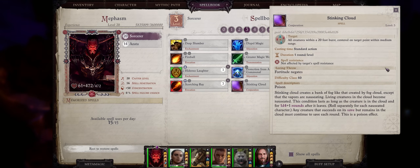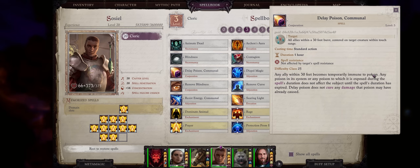Stinking Cloud is sadly nowhere near as good as it was in Kingmaker, because the main enemy type in Wrath — Demons — are all immune to poison by default, and this is classified as a poison spell. However, early game until around chapter 3 you also fight a lot of humanoid enemies, which will fall to this spell just fine. If the enemy fails a fortitude saving throw, they'll become nauseated, meaning they can't take any action but move. Even if they leave the cloud, they'll still remain nauseated for a while. As a poison effect, you can make your whole party immune to it by casting the Delay Poison Communal spell.